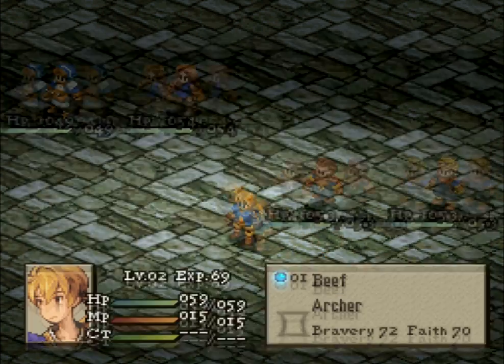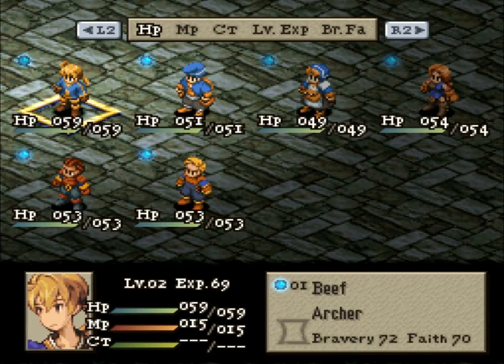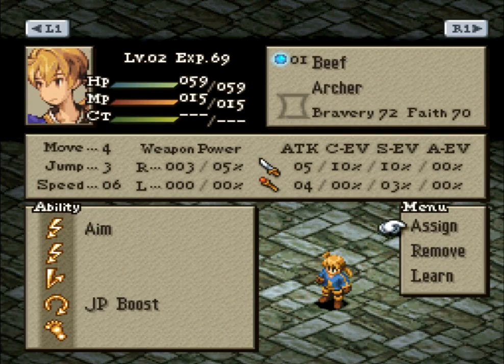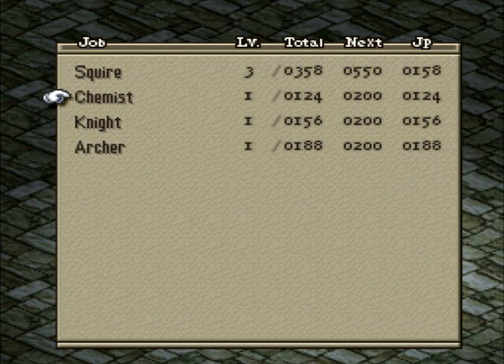Anyways, I promised you guys we were going to get into skills. I switched Beef to an Archer as well, off camera, because this is where he is for the rest of the game. We're also going to remove JP boost off of him, because now that Beef is settled as an Archer, he can only use Archer skills from here on out.